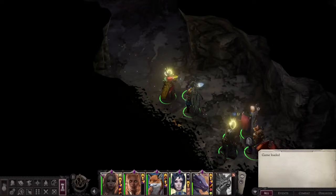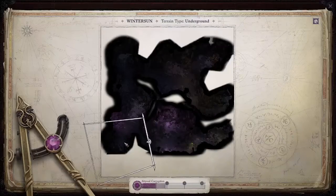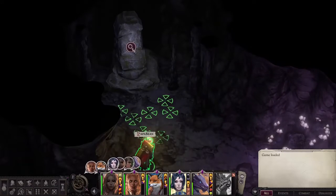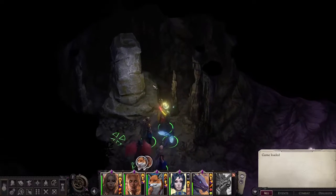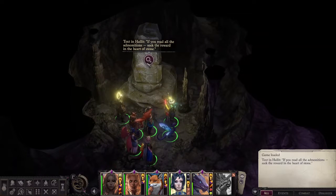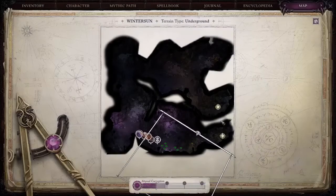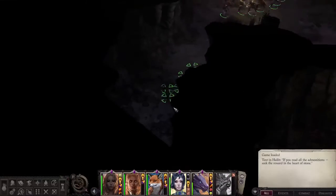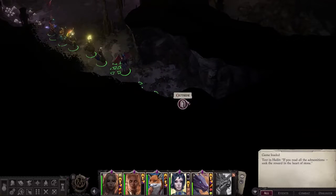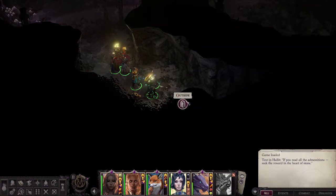Alright, she's going on in. We'll just make sure that we're not in turn-based so we can run through this pretty quick. We're heading over to this stone piece right here — this would be the last one that you want to examine. When you examine this, it's going to tell you that if you've read all the admonitions, seek the reward in the heart of the stone. You want to make sure that you've tagged every single one of those stones, because it will not work until you do.